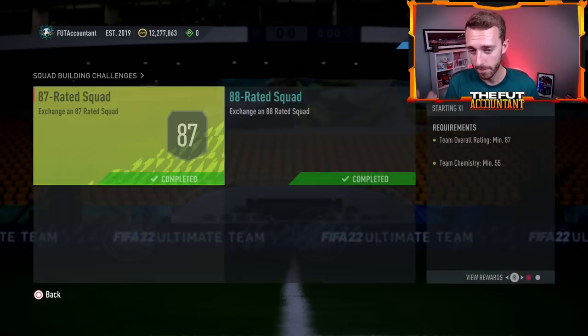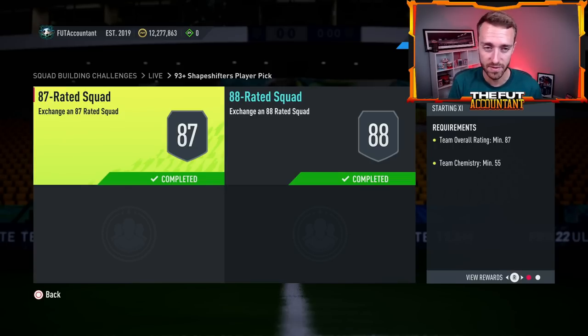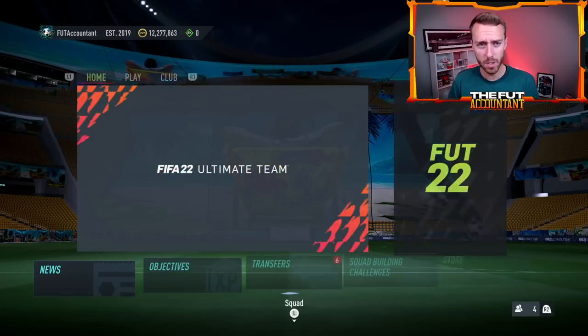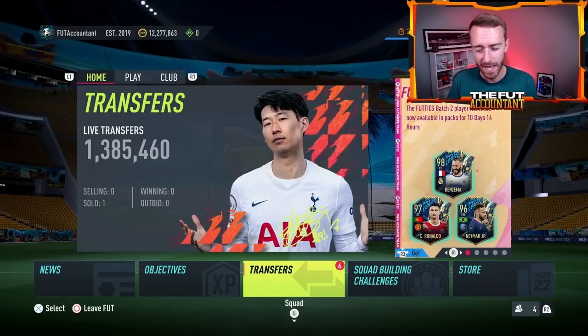We could also see prices go even higher today with a re-release of a 93-plus Shapeshifters player pick that we had last week on Tuesday. This required a bit more of the middle-to-high-tier fodder — not just 83s or 84s, but 85s, 86s, and 87s. We'll also look back at yesterday's objective drop, which seems grindy but actually does help you get some fodder into your club.